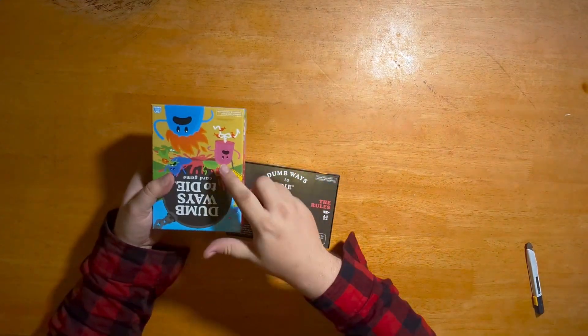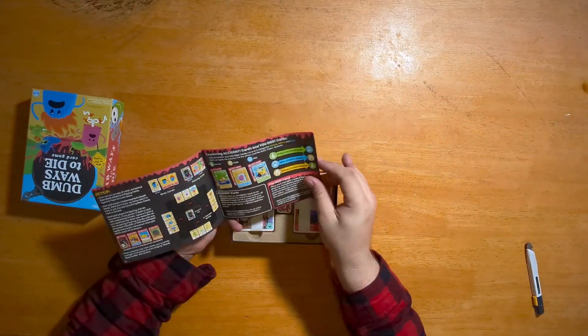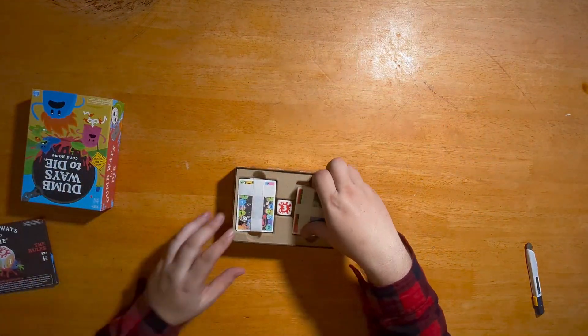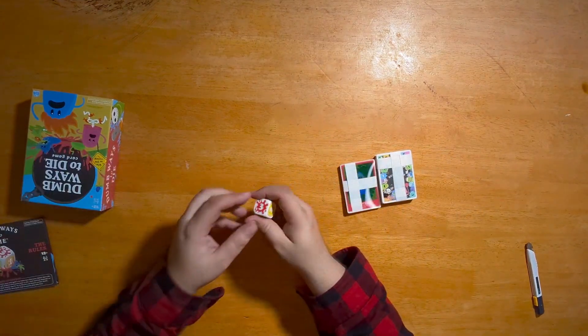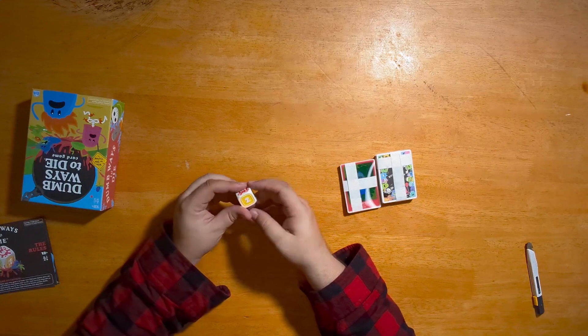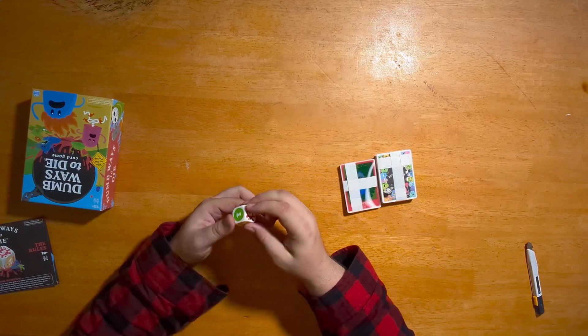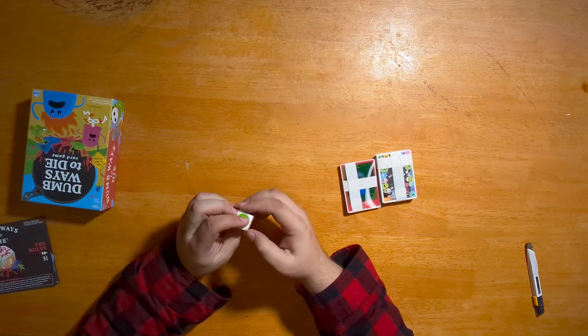Let's open it up and I'll show you what comes inside. I love the really cute artwork of all the ways that they're dying. There's a little rulebook here, very simplistic. There's two collections of cards, and a really big die — it looks like it has ones, twos, and threes on it.